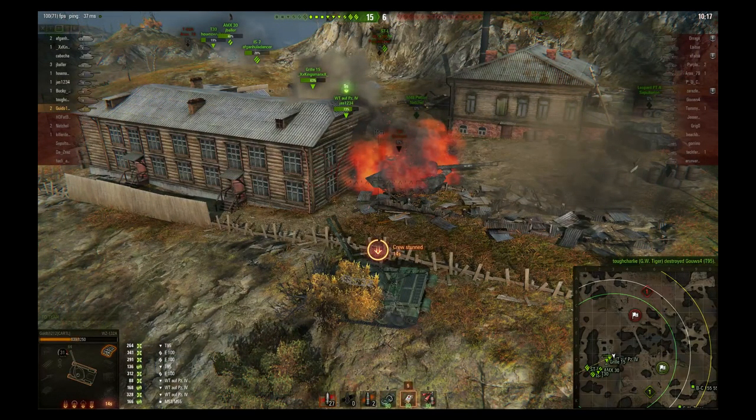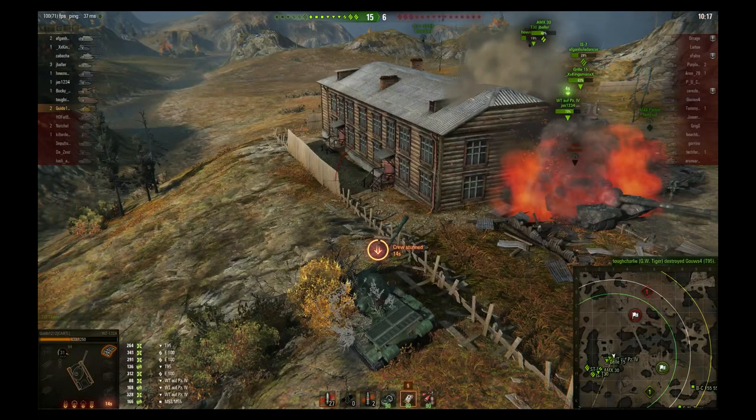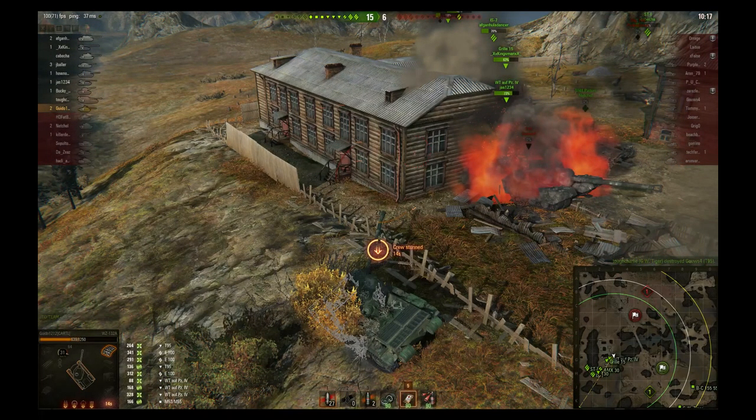Right at the end I get splashed by my own arty, who inexplicably fires into the rest of his team to stun or damage them in order to get that kill. In any event we end up winning this one — two kills and somewhere around 3,000 damage. You can see the WZ-132 Alpha run as more of a medium hybrid, or a fast medium with a little bit of stealth going on. It's very capable in that role and it's a great tier 9 scout — highly recommended. Plus that line will get you to two end-game tier 10 tanks, so it's probably worth the investment. I hope this helped — if you like what you see make sure you subscribe.